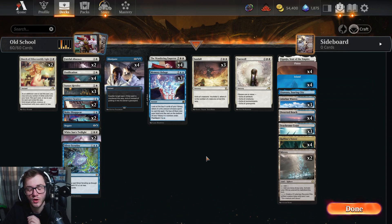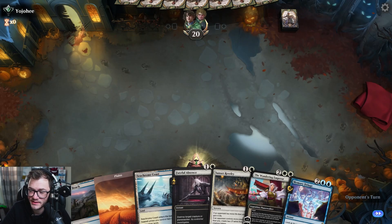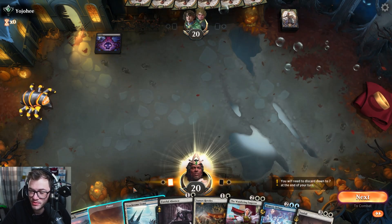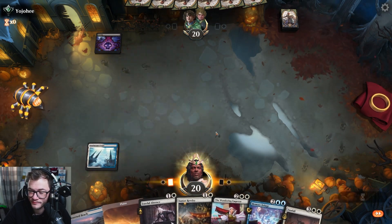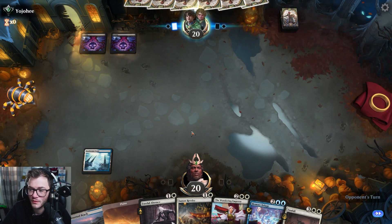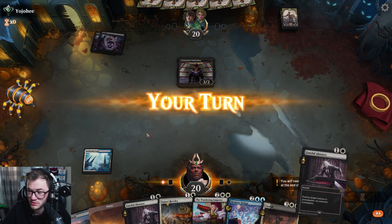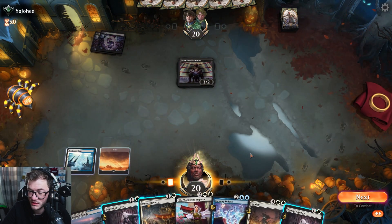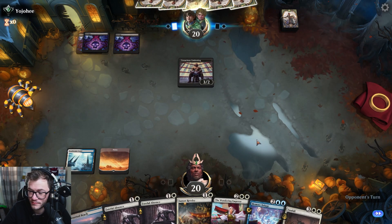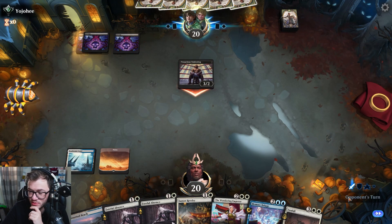Opponent's going first — pretty decent hand. Looks like we're up against mono black. Just pass, nothing to do here. Wandering Emperor's going to be good against this as long as I hit my lands, I should be okay.